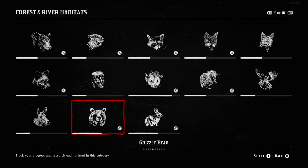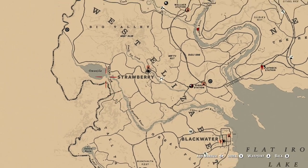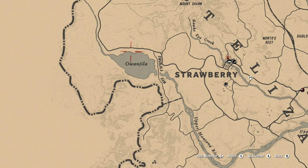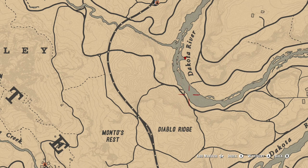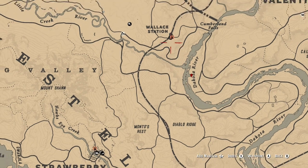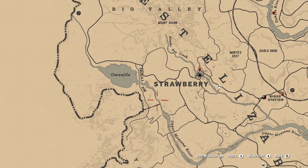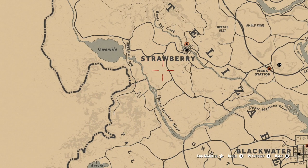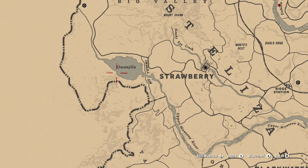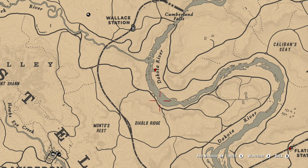Check out the link in the description to rankedboost.com for a lot of animal locations. For the moose specifically: we found the male western bull moose at Owanjila, mainly on the north side. For the female western moose, we had to go to the Dakota River area — just southeast of Wallace Station. Moose can also spawn down by Aurora Basin and southeast of Owanjila, but those were the main spots where we found each one.